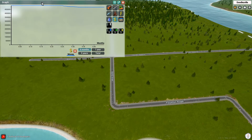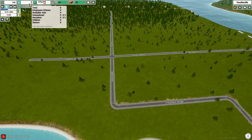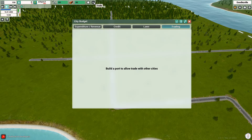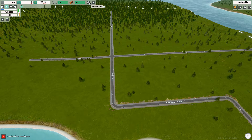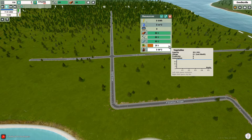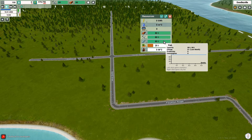Here's our money graph — we're currently losing 853 pounds a week. You can see the people in your city, and the green number below shows how many people are coming in or going out. You also have research points because you need to research things as you go. There's trading too, but that needs to be unlocked. The resource tab shows level one housing only needs vegetables and fish for food.